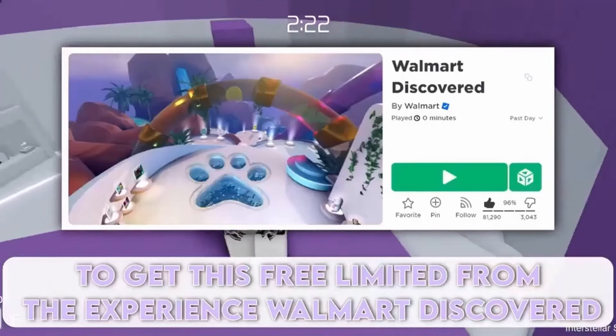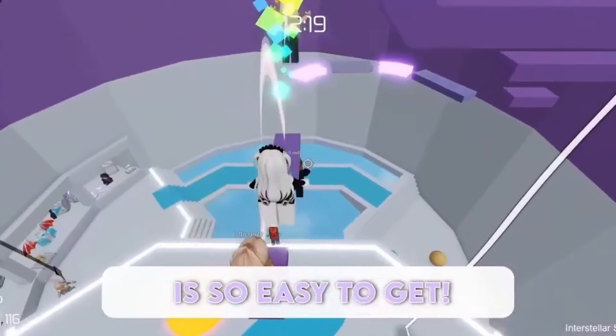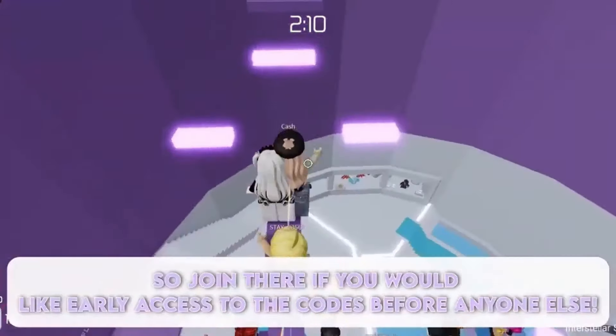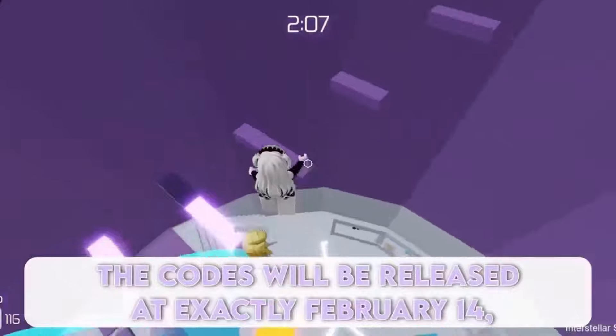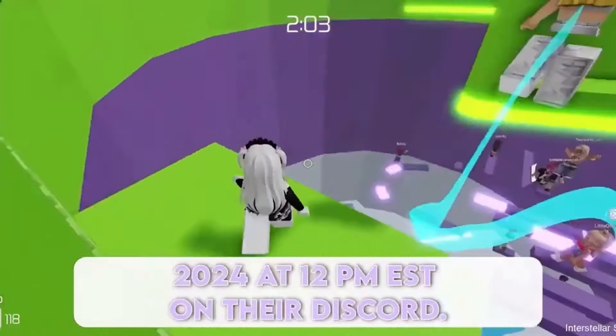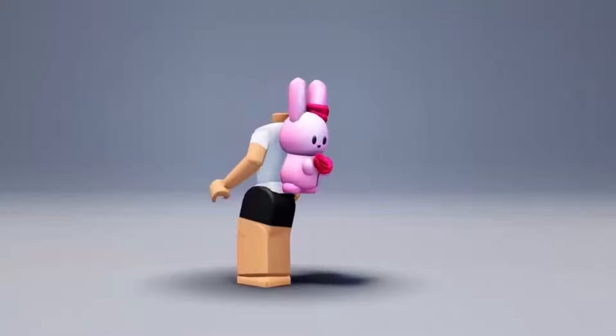Get this free limited from the experience Walmart Discovered — it is so easy to get. Walmart Discovered will be dropping codes in their Discord server, so join there if you would like early access to the codes before anyone else. The codes will be released at exactly February 14, 2024 at 12pm as stated on their Discord. Hurry — there will only be 10,000 in stock for this item. Here is the new Valentine's Day Bunny, get it now.